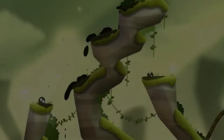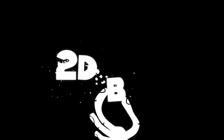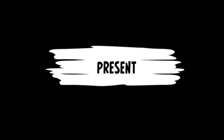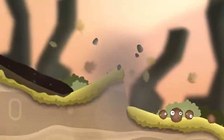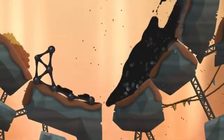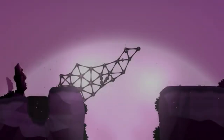One of the standout features of World of Goo 2 is its stunning visual design. The art style remains true to the original, but has been beautifully updated to take full advantage of the Switch's capabilities. The environments are more vibrant, the goo balls are more expressive, and the overall aesthetic is just mesmerizing. Plus, the soundtrack is an absolute delight, perfectly complementing the whimsical and sometimes eerie atmosphere of the game.